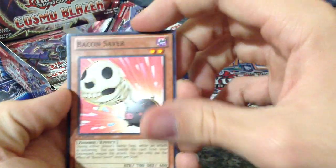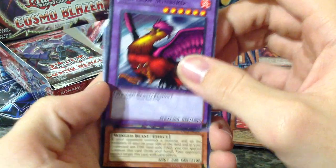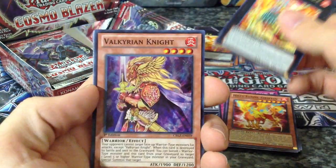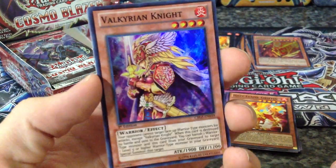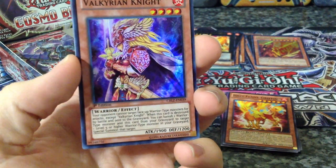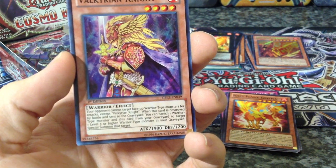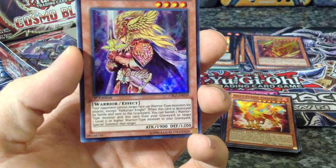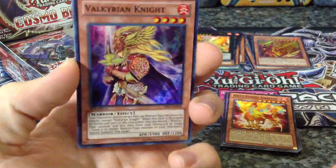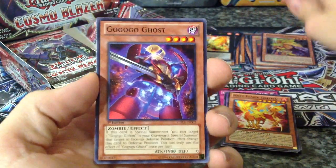Spike Shield with Chain, Bacon Saver — it looks like the pig is spitting, just going to point that out. Crimson Sunbird — that's my first Crimson Sunbird. Hazy Flame Griffin, a Hazy Flame Basilatrice, and a Super Rare Valkyrian Knight. An awesome looking card. It says your opponent cannot target a face-up Warrior monster, but you can also banish one Warrior-type monster and this card from your graveyard to target one level five or higher Warrior-type monster in your graveyard and special summon it. Can't you do that with Black Luster Soldier? BLS is a Warrior-type, so shouldn't you be able to use this card to revive him?